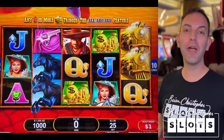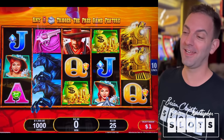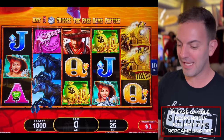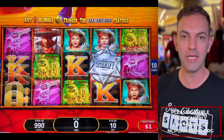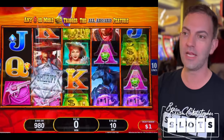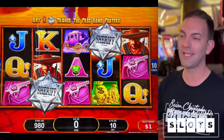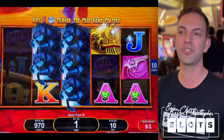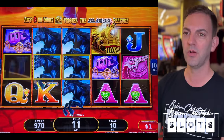What better way to start than with Go West, because we went East and came over to MGM. So let's do it — $1,000 in and I'll start off with a $10 bet, $1 denomination. You guys understand how this game goes, right? We need six trains to get the All Aboard bonus, or we want three of those sheriff badges as well.